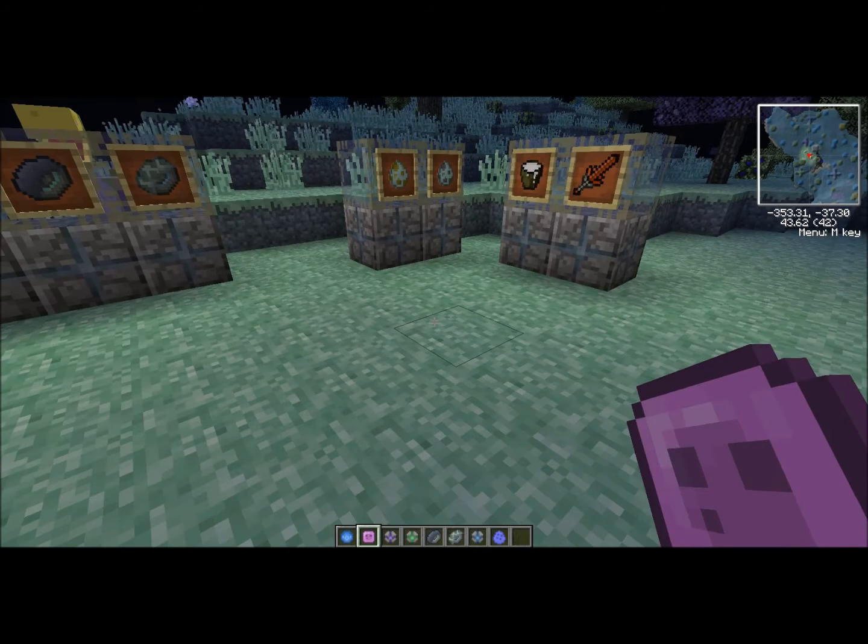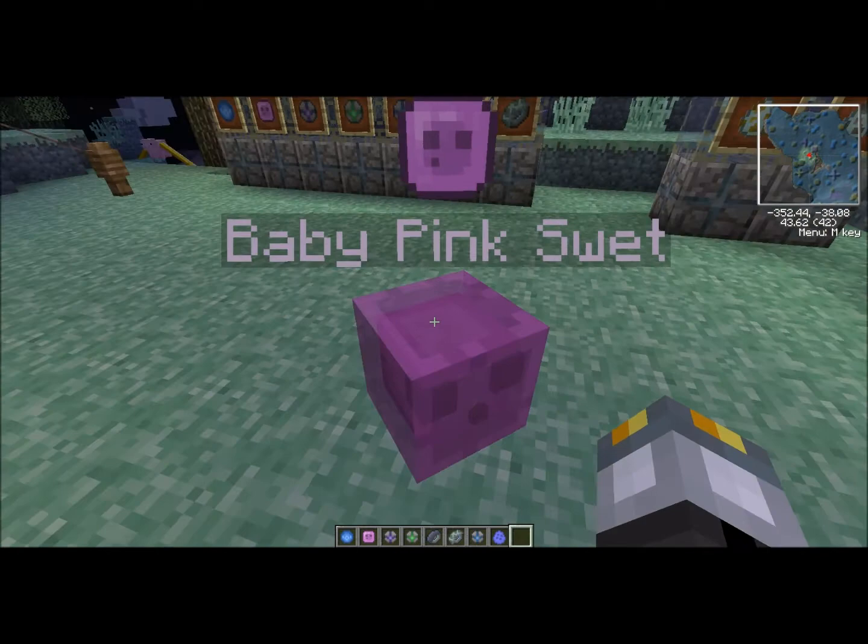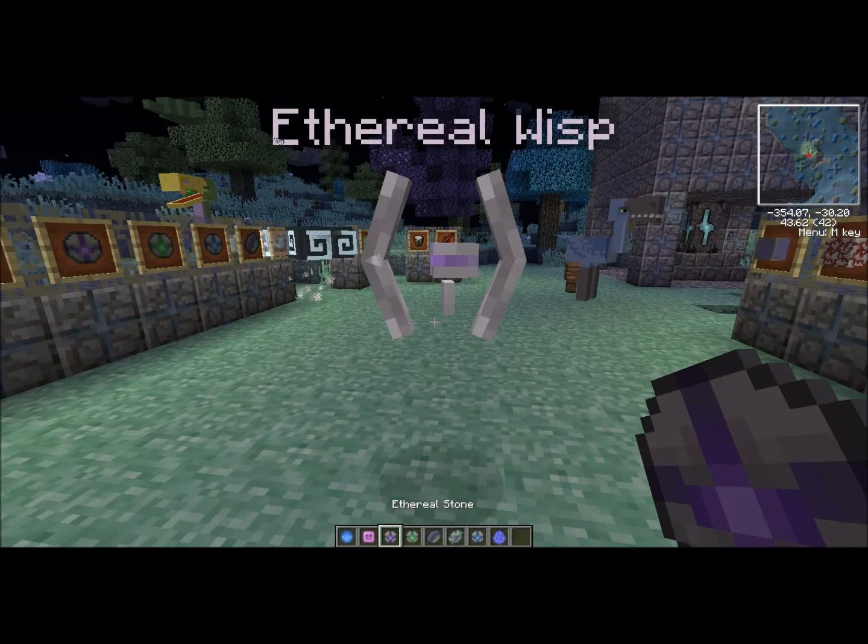The next companion I'm going to show you is the Baby Pink Sweat. I'm pretty sure that this was made for the ladies, but in my opinion, he is pretty cool and cute to have follow you around. He doesn't give you any special power — he's just a visual cosmetic. That's all there is to say about this cute little guy.